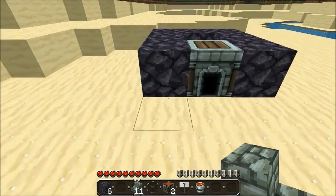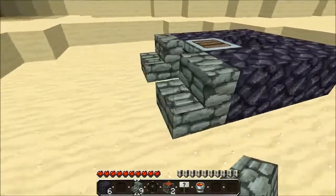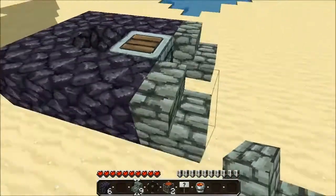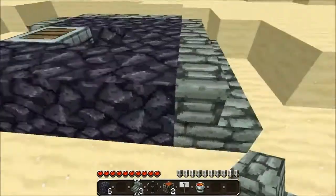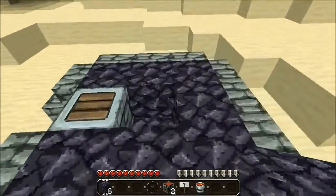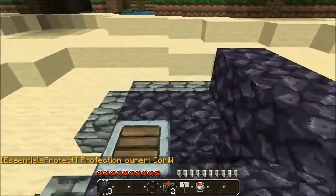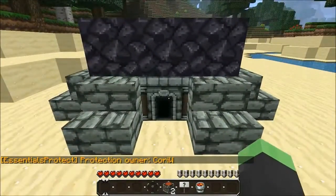Now around this you want to place the steps, except in front of the furnace you want to leave it clear so that you will have access to the furnace. Once you have the steps placed you will need to place 3 obsidian across the back and 3 across the front on top of the furnace.